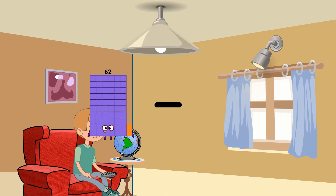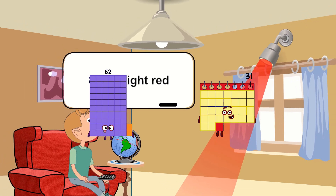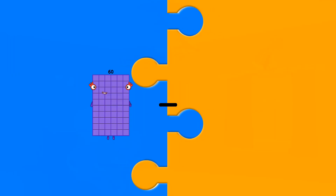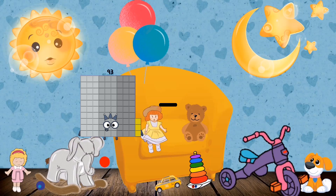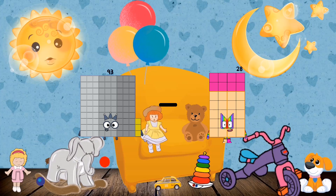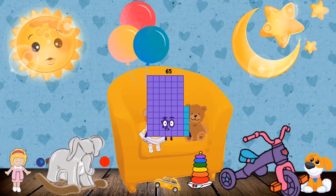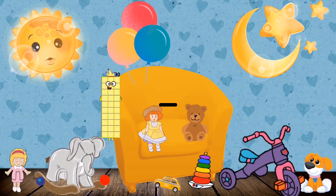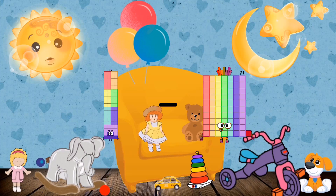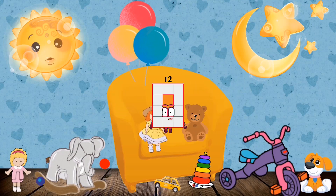62 minus 31 equals 31. 93 minus 23 equals 65. 76 minus 64 equals 12.